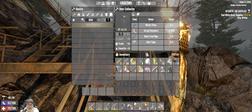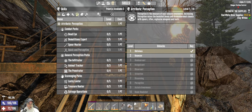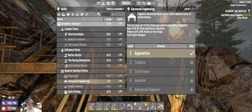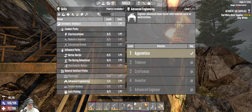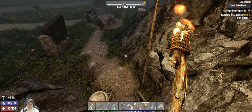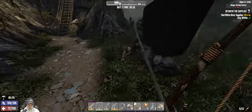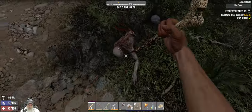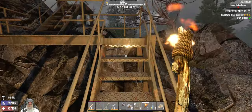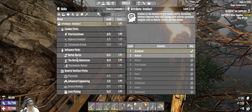We just got a skill point - actually we got two points. We need to get the first point in Advanced Engineering so we can hopefully make ourselves a forge here pretty quick. There's a creepy crawly somewhere - there he is. That took a long time to kill - I wonder if he was a feral. We took the one in engineering.